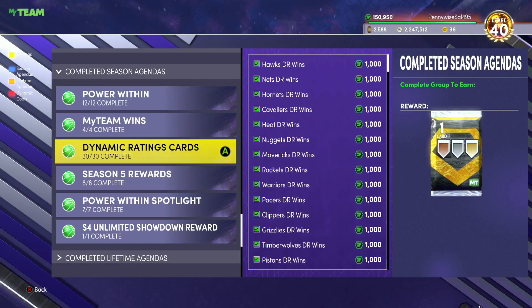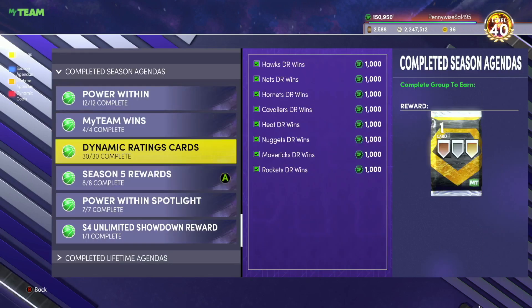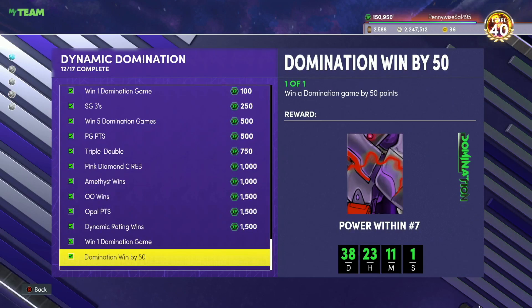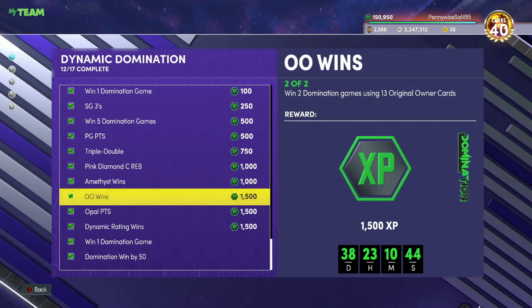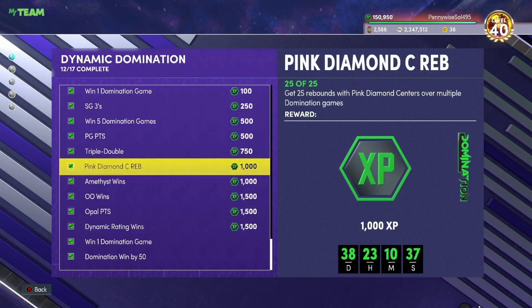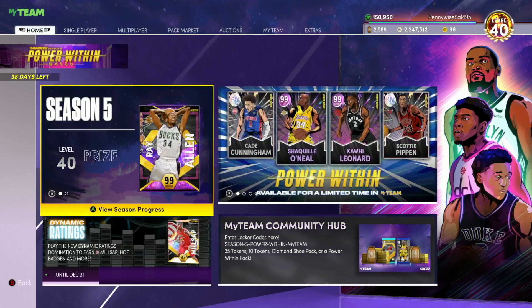Just chip away at XP as you go. When you're playing Triple Threat Offline going for Morris Pearce, maybe use some PowerThin cards to get some PowerThin XP done. When you're playing Domination, focus on what you need — like using Amethyst cards, trying to get Opal points, trying to get rebounds with Pink Diamond centers, go for a triple double, get point guard points. That's all easy stuff you can do while just playing Domination. I have a video on how to get Ray Allen as fast as possible, I'll leave that link in my description.